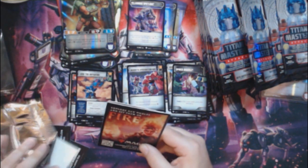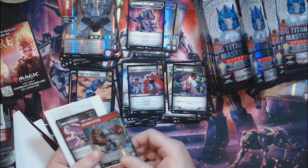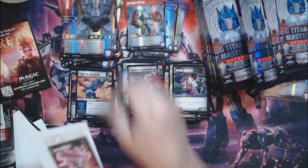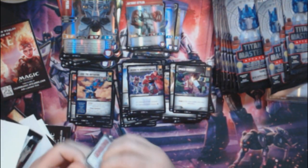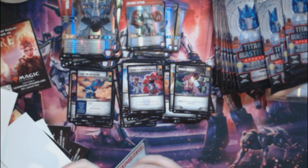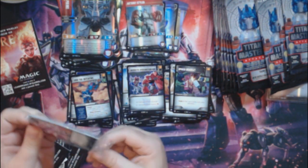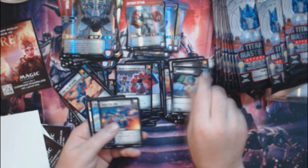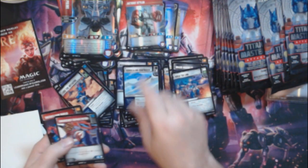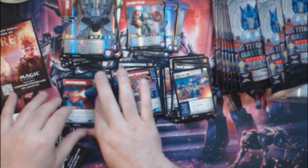Four packs left on the left side. We got Optimus Prime — nice uncommon — with a Stylor, another uncommon. Battle cards: Grav Inhibitor, Brass Knuckles, Hold the Line — first one — second Concealing Contrails, Emergency Repair Patch, and our second Trilithium Shield.